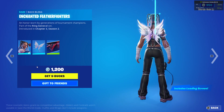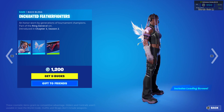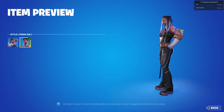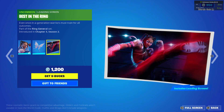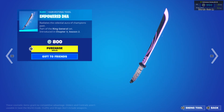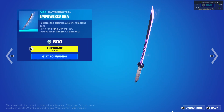Now we have the Zooey skin from Chapter 3 Season 2 with the Better Fight When the Fighters Wins backbling, and she has the Fresh Ink edit style. This is actually a pretty good skin. She deserves at least a thousand views. She has the Best in the Ring wrap. She also has the Empowered Heart pickaxe from Chapter 3 Season 2, which is an amazing pickaxe in my opinion.